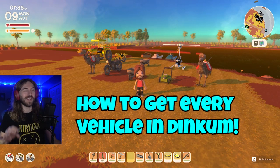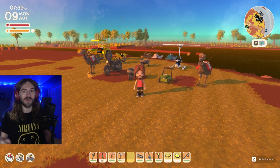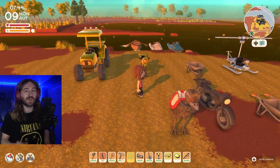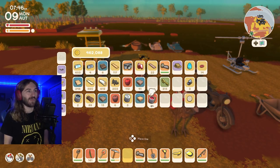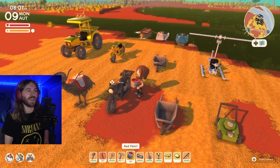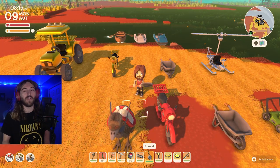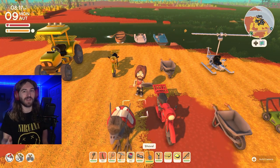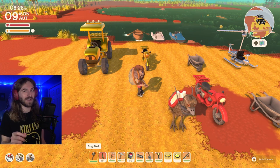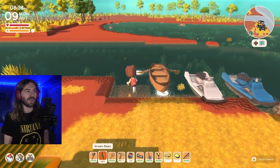Today I'm going to show you how to get every single vehicle in Dinkum — there are a total of 10 vehicles. Some vehicles you can paint and some you can't. I have some red paint right here and I'm going to paint one of my vehicles red. Some vehicles you can carry around in your inventory, which makes your life so much easier. Also, some vehicles require a vehicle license while others don't — we're going to break it all down.